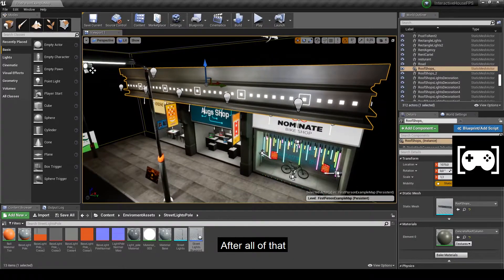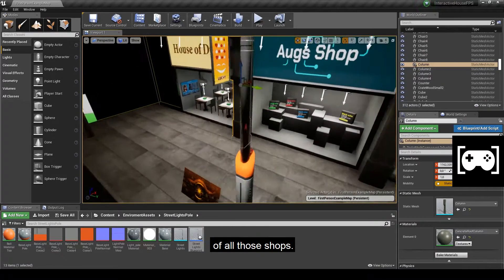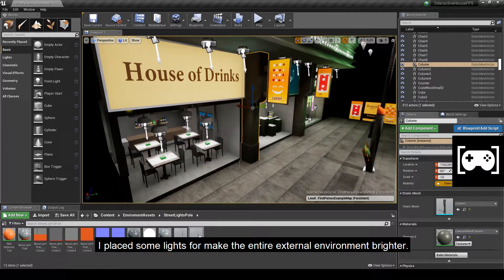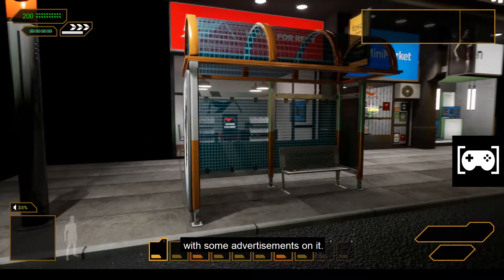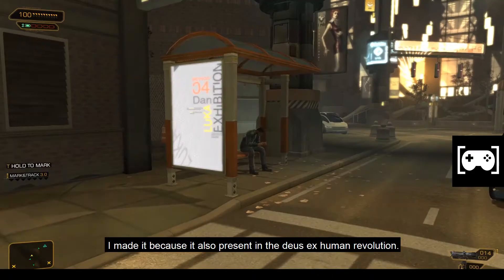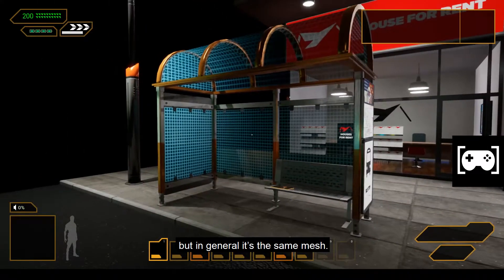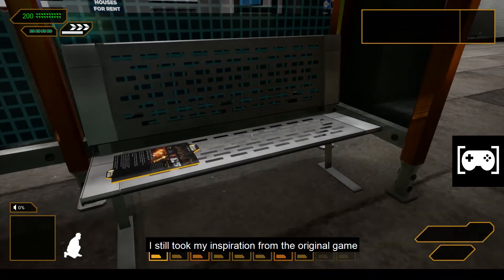After all of that I made some meshes to link and cover the roofs of all those shops, and I placed lights to make the entire external environment brighter. I also made a bus stop with some advertisements on it — it's also present in Deus Ex Human Revolution, and I made some changes but in general it's the same mesh. Then I made a bench, taking inspiration from the original game, and placed it at the bus stop.